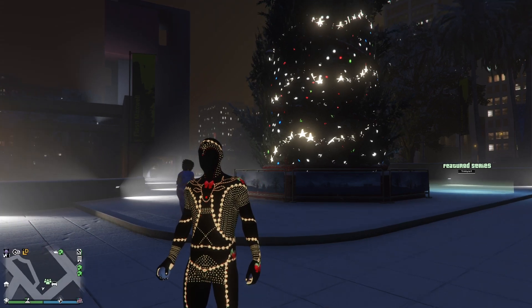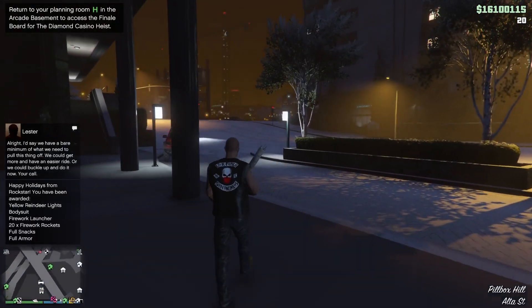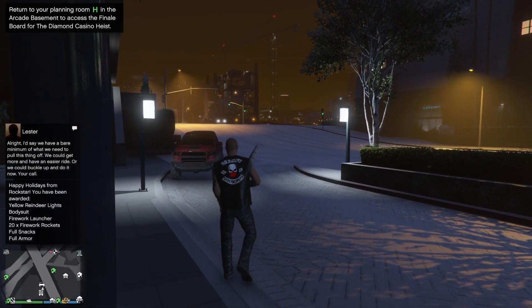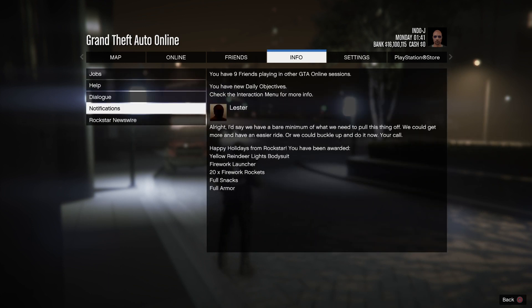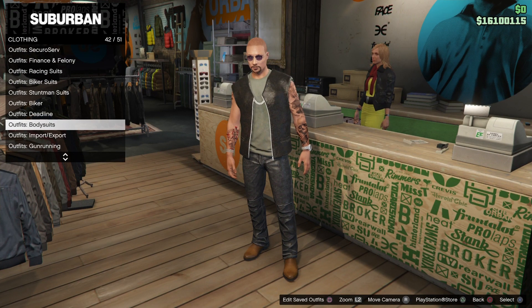It's this bodysuit. So the moment when you log in, you get this message, so let's check it out. Happy holidays from Rockstar — you have been awarded: yellow reindeer light bodysuit, firework launcher, 20 firework rockets, full snacks, and full armor. So yeah, let's check out this reindeer light bodysuit.